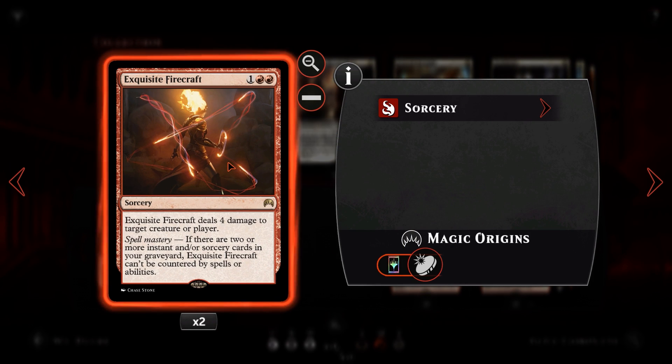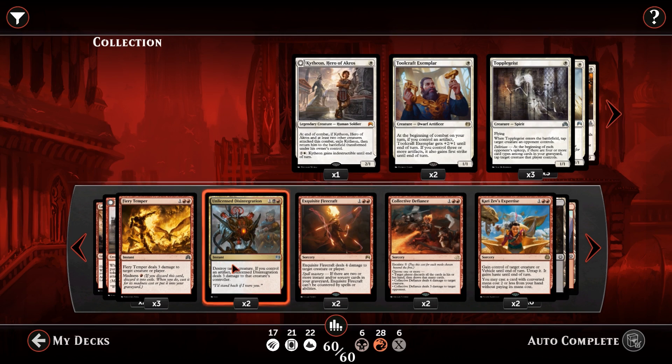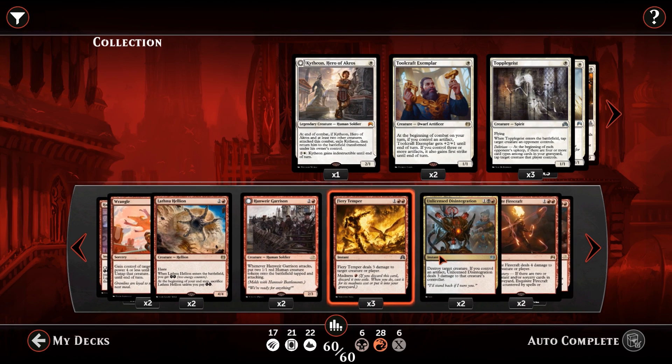We then have Exquisite Firecraft: for one and two red, sorcery speed — one of the best ways to close out a game in my opinion. Exquisite Firecraft deals four damage to target creature or player. We can point this at a creature, but most likely we want to be pointing it at our opponent. It does have spell mastery: if there are two or more instants or sorceries in your graveyard, it cannot be countered. So if we are going for the lethal attack with a Firecraft, our opponent has to have life gain in hand or they die. Against a control matchup there is nothing they can do about it because we will likely have a lot of instants and sorceries in the graveyard. Four damage can get rid of any creature and also finish our opponent, which is pretty sweet.